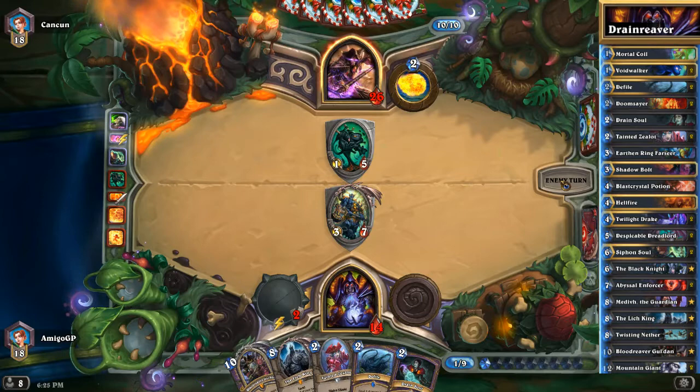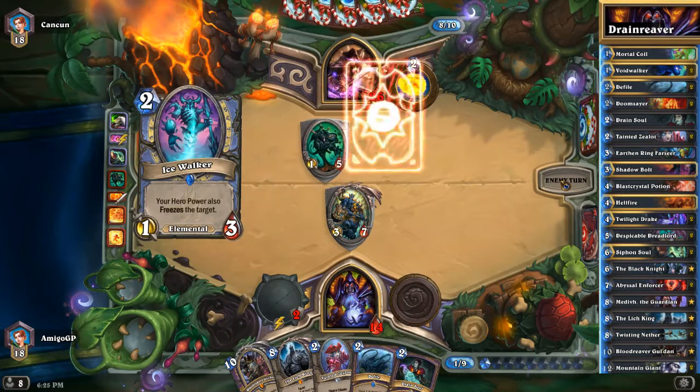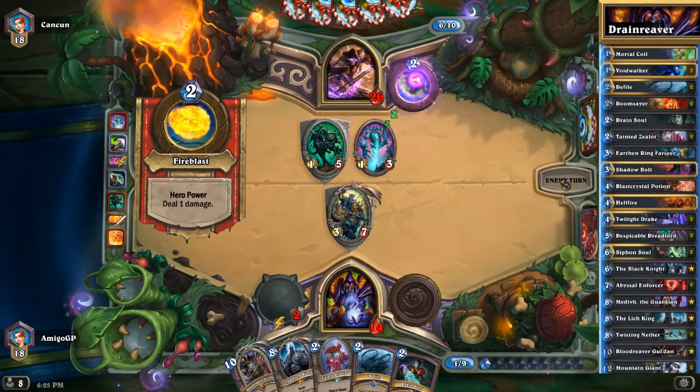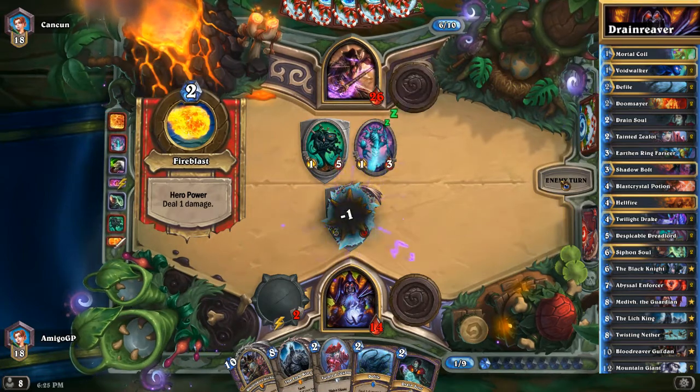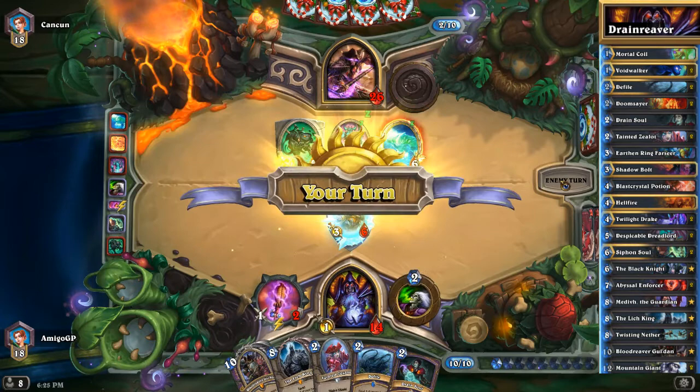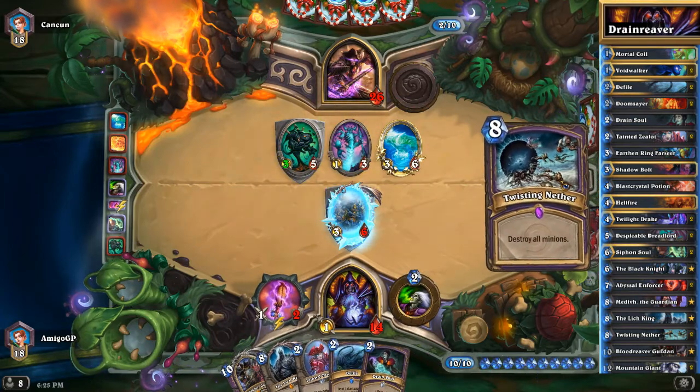An Elemental Mage has Blaze Caller, Barungadon, Pyros, and Ice Walker. That card is very annoying late game because it also freezes my minions so I cannot attack. And we have Twisting Nether.